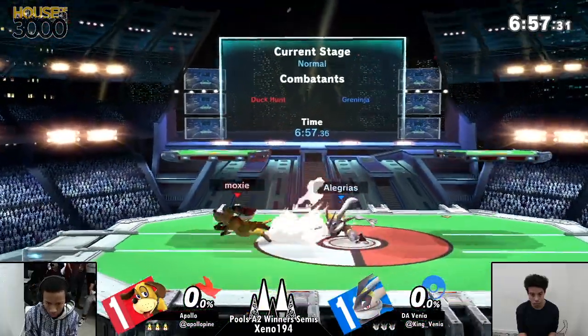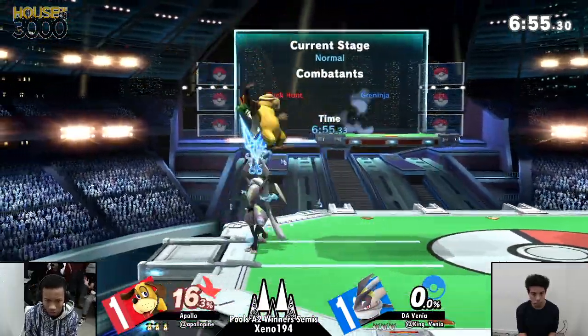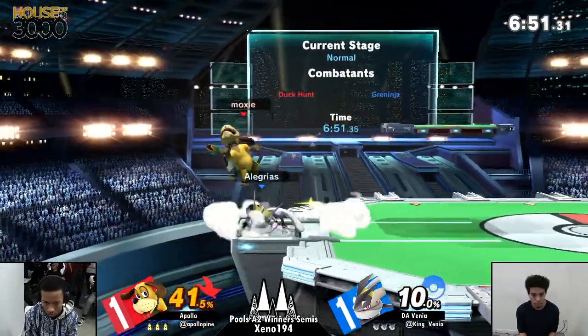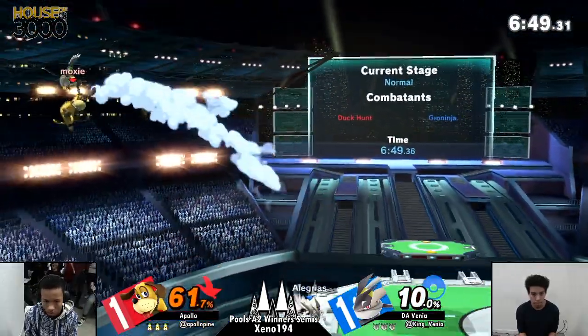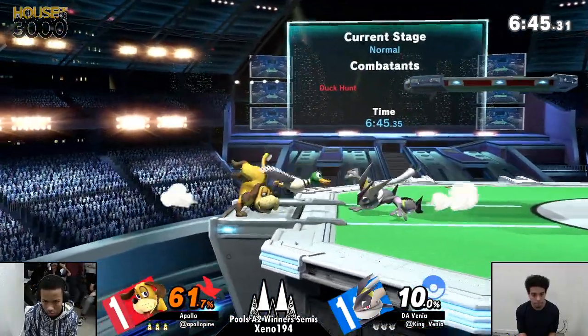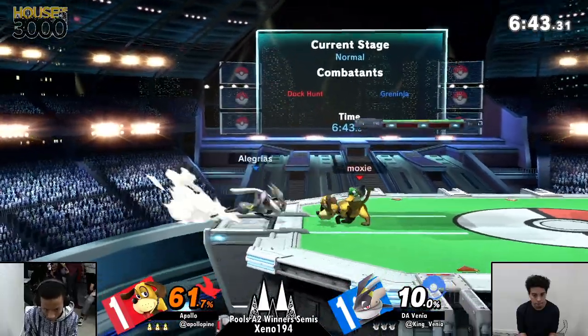In neutral, he goes for a really interesting down air, much like with the can. Venia able just to get 34% from one up smash alone, and Duck Hunt's disadvantage is really, really interesting in the sense that if you have somebody under you, that is the worst place to be.